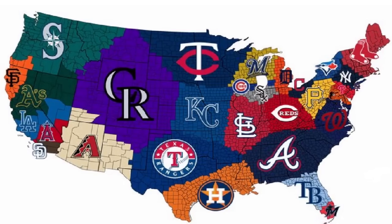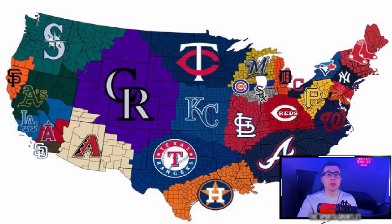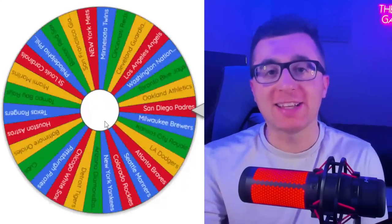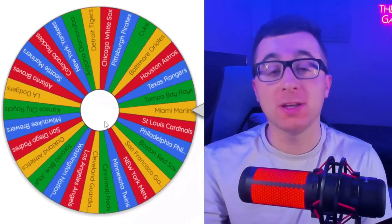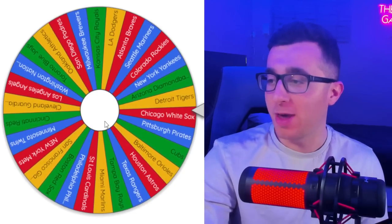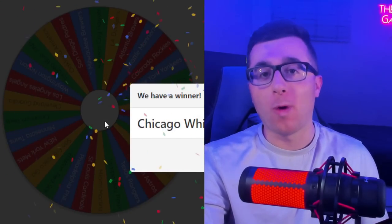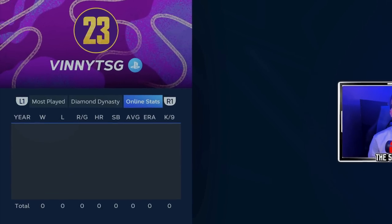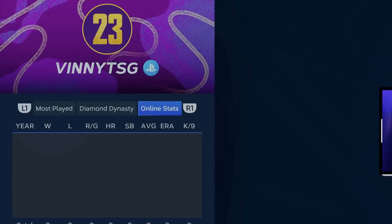Make sure to go check it out. Here is the MLB Imperialism map that we will be using. The only thing to note is that Toronto is actually located in the U.S., splitting New York with the Yankees and Mets — obviously they play in Canada. Now with all the explaining out of the way, it is time to begin. The wheel will decide who we start with, and we are starting with the Chicago White Sox. I have not played a single online game this year, so our stats will start from a fresh account. We will play three games per episode.